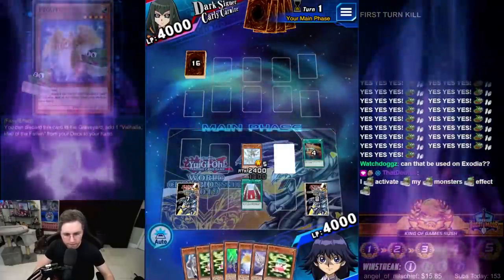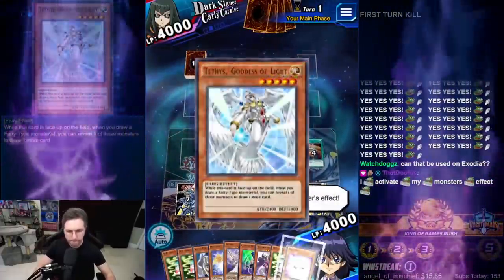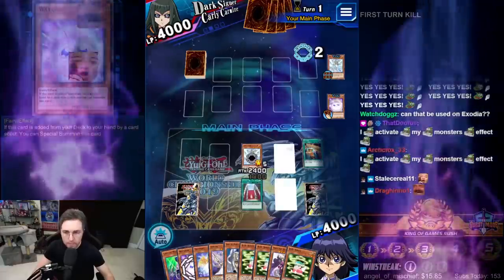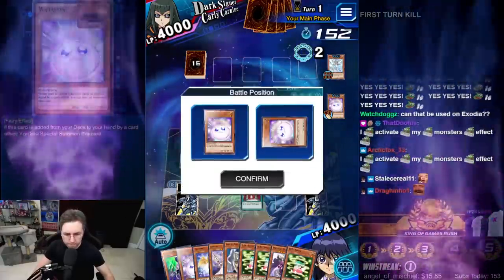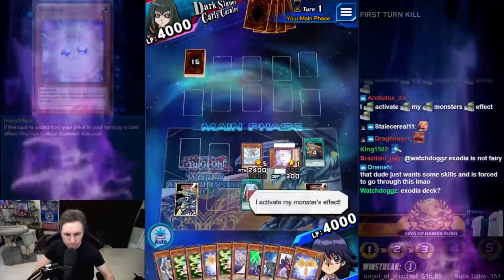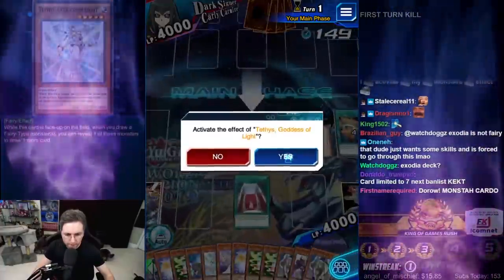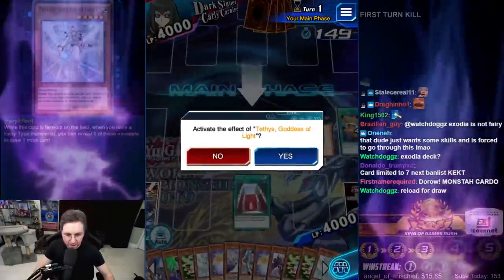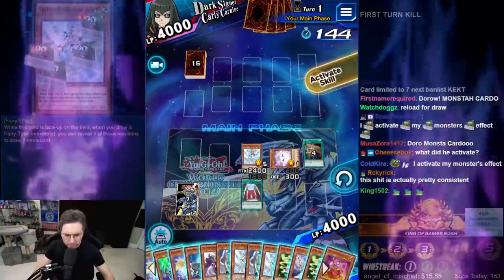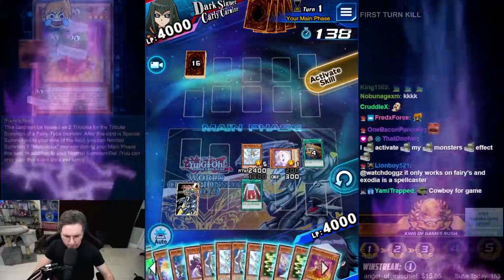Get drawing! Activating monster effects repeatedly as Tethys triggers draw after draw. Summon the Wadapawin — check this out! Continuing to activate monster effects, drawing through the entire deck. Tribute for Athena — where's Athena at? Athena, come forth!